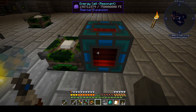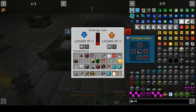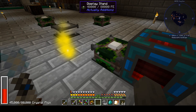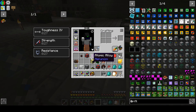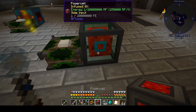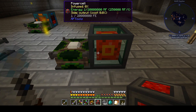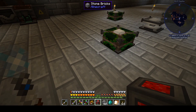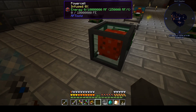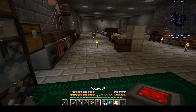I'm placing down my energy cell here — looking at the front interface, I want to take the left output, and boom, we are powering up that display stand. For the power cells I'll just go and set them to output. I'll have to go in and change the one hooked up to my induction matrix to output power from the induction matrix once I get all these set up.